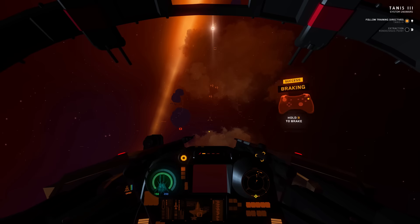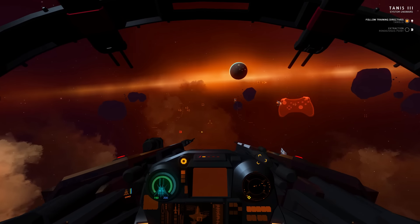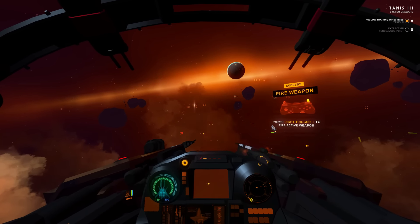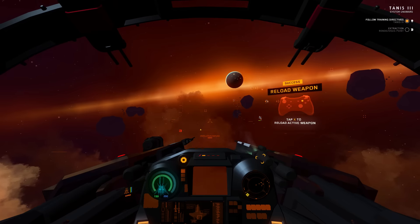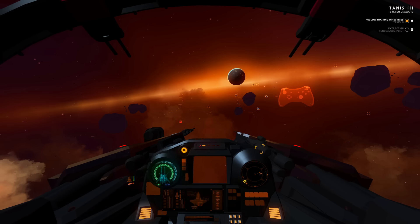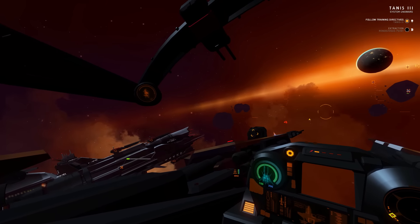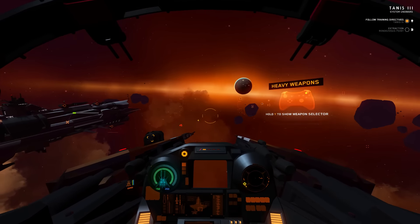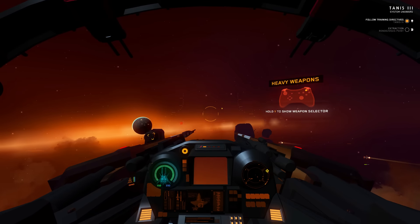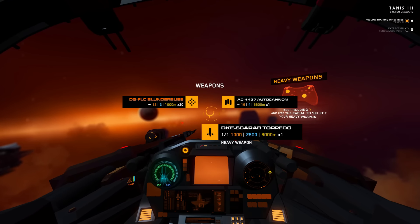B to brake. Right trigger to fire. So apparently we have a space shotgun. Hold Y for weapon selection - that was the blunderbuss, autocannon, scarab torpedo.